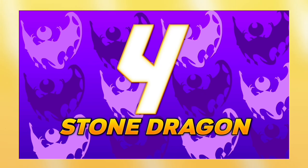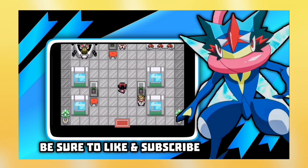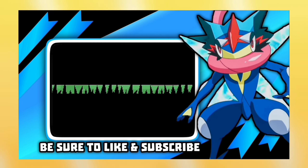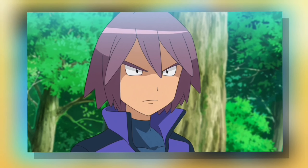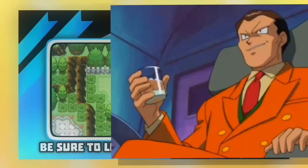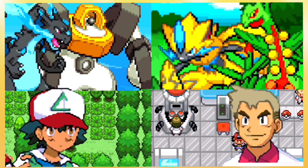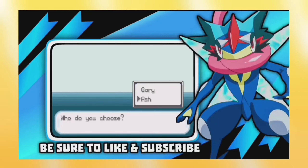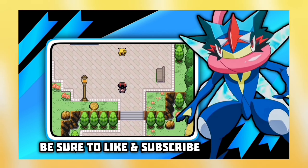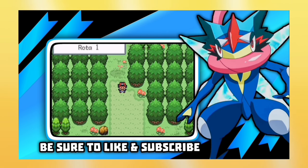For number 4 we have Pokemon Stone Dragon by Stone Dragon Team. It's a completed Pokemon GBA Rom Hack translated into English by Razen. You start your journey as Ash or Gary, with Paul as your rival, and your mission is to rescue Zekrom from the clutches of Giovanni and become the champion of the region. Features include Mega Evolution, new story and new region, play as Ash or Gary, good graphics, Pokemon from Gen 1 to 7, and much more. Pokemon Stone Dragon is definitely worth a try.